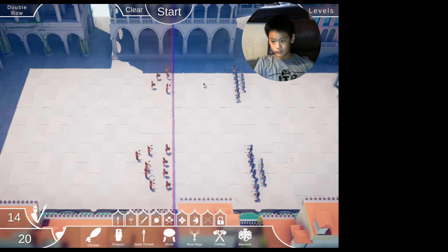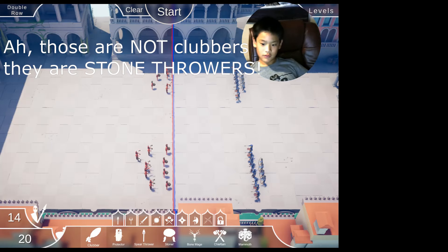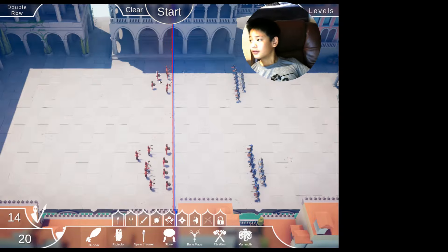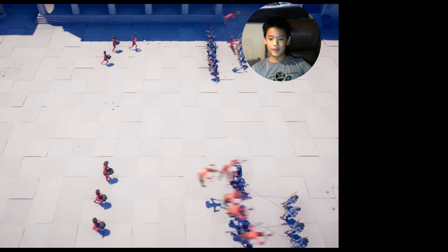So in the Renaissance level, double row — here's one potential way you can do it, there's lots of ways. We found if you use some clubbers and the berserkers and you can protect the berserkers, and then just kind of distract them up top, you should be in good shape. Let's see what happens.